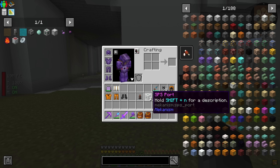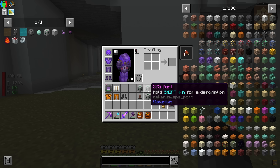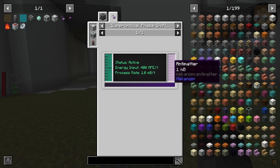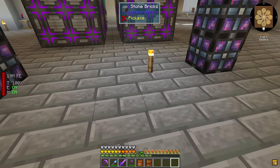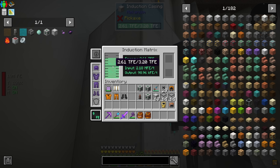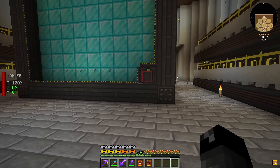The way this thing works is we need an SPS port for the supercharged coil — this is how you inject power into it — and then we need two more ports to extract the gas and insert the gas. We're going to be inserting polonium and taking out the antimatter pellets or the antimatter gas. We put polonium in, we get antimatter out. But look at this: it costs 400 million FE per tick — 400 million per one millibucket. We have power, but I don't know if we can wirelessly transmit 400 million.